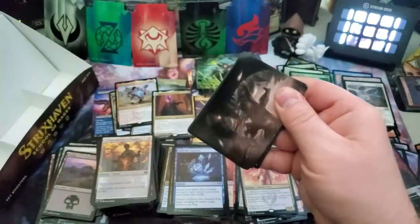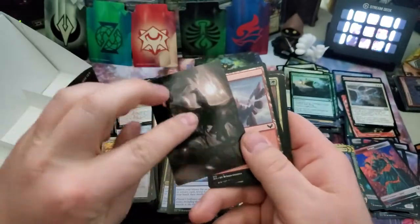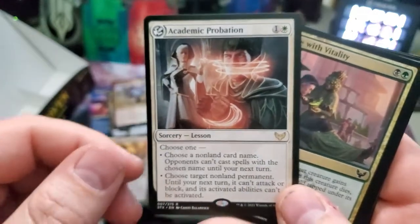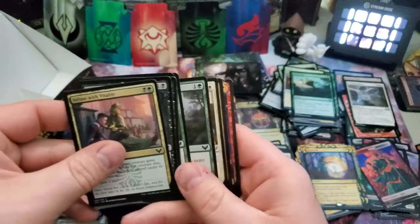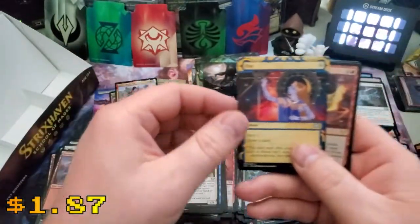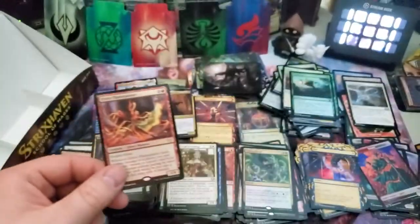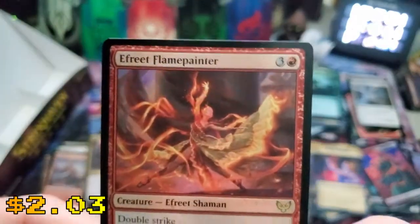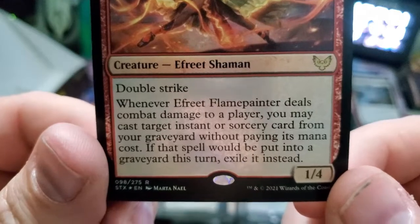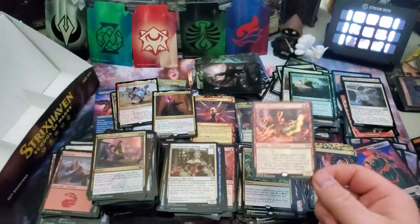Alright, here we go. That's the Silverquill guy — Shadrix Silverquill — cool! Oh there we go, another rare lesson — Academic Probation! Nice, alright, commons, uncommon, Culling Ritual. And our last final card — Ifrit Flame Painter! Double strike, one-four creature. 'Whenever it deals combat damage to a player, you may cast target instant or sorcery card from your graveyard without paying its mana cost. If that spell would be put into the graveyard this turn, exile it instead.' Wow, that's cool!